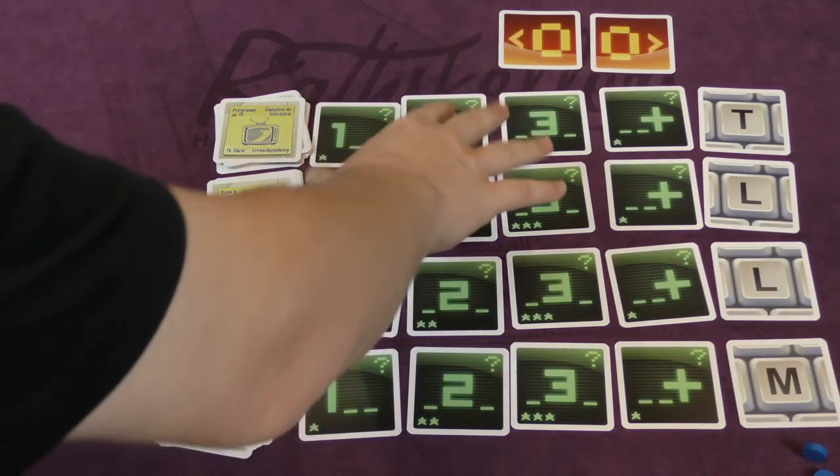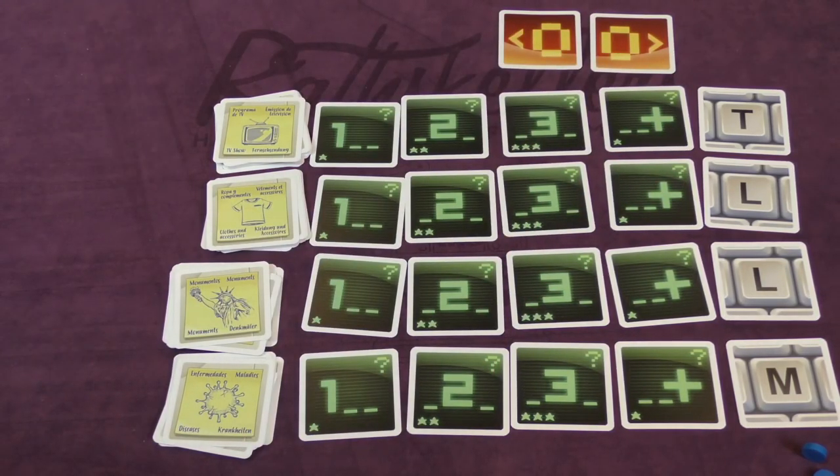Your team has to find words matching categories like TV show, clothes and accessories, monuments, and diseases — and you need to find ones that have specific letters in specific positions.